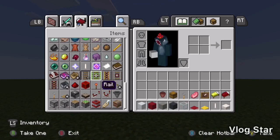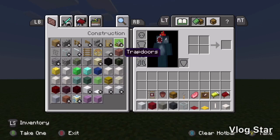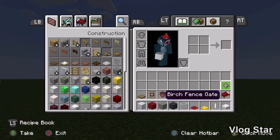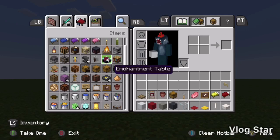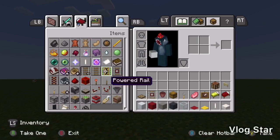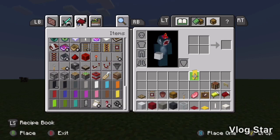Then we'll need detector rails for like a grill later on as decoration. We'll need some oak trapdoors for wheels, because there's going to be a movable cart, and then some birch fences for the handles. Next we're going to get a crafting table followed up by some yellow banners.